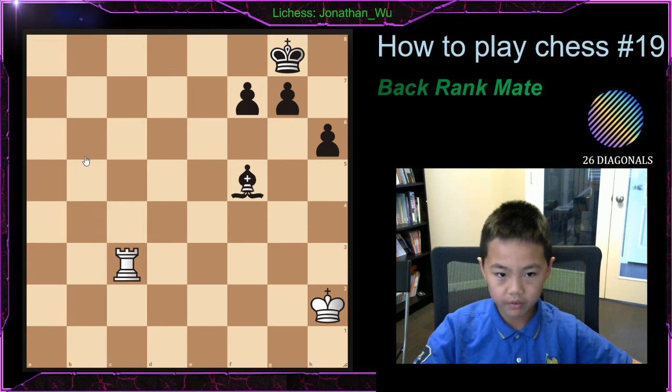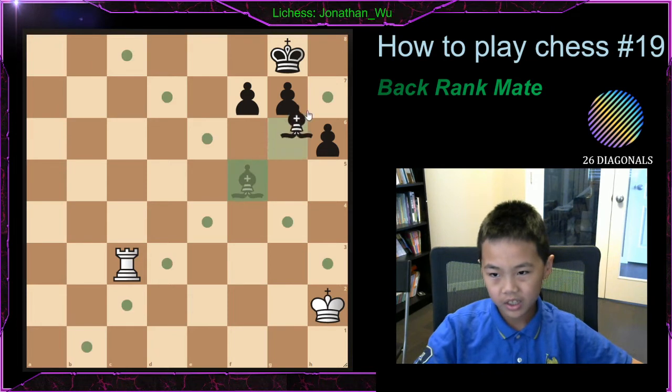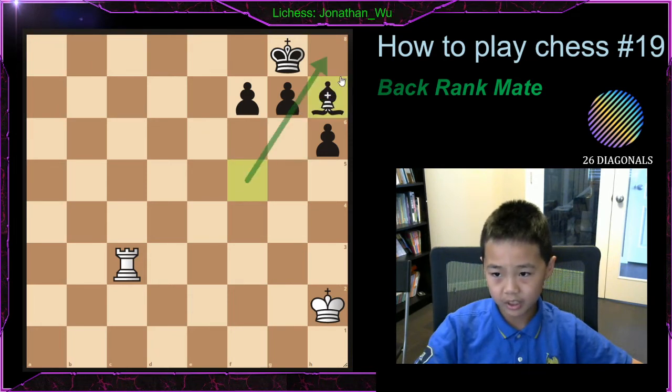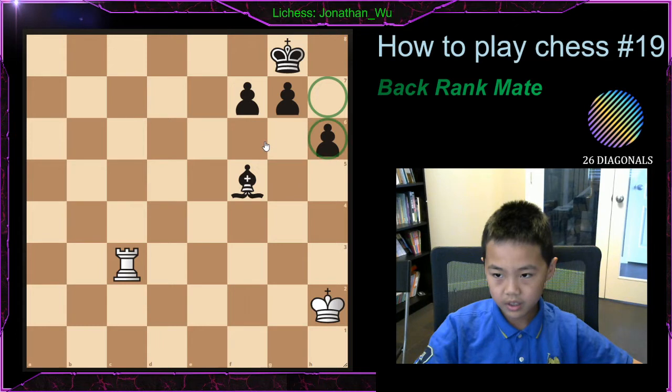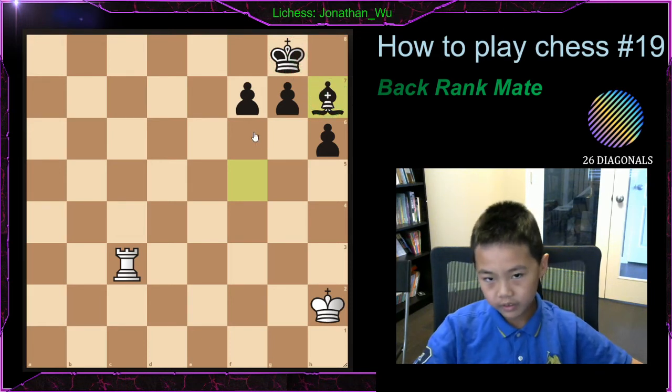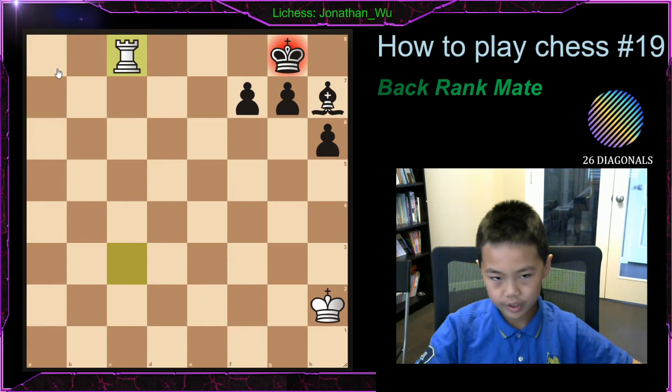The next one is basically: maybe your opponent thought, hey, my bishop is kind of unprotected — I want all my pieces to be protected. So he protects it with his king. But notice before, the pawn went to h6 already. So now the king could have gone to h7, but since the bishop moved there, now the king can't go to h7. So the king is unprotected and it's checkmate.